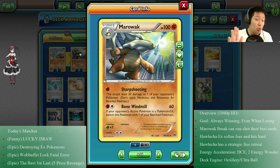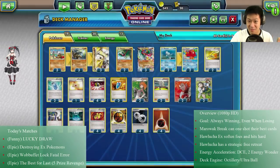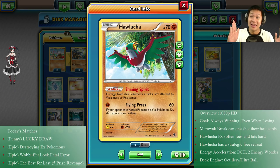Safe on the bench, you can throw out something useful. These two cards are going to be Hawlucha — his job is to stand there with only 70 hit points, but he has free retreat. If he survives, he retreats back and Marowak comes out to finish the job. But if it's an EX Pokémon, Flying Press does 60 damage specifically to EX Pokémon.